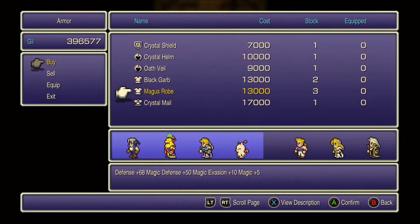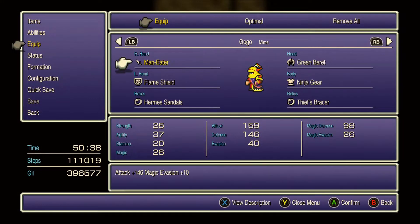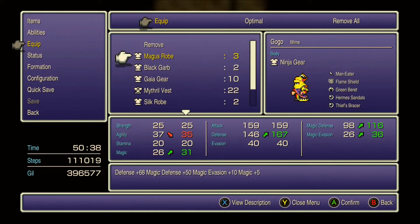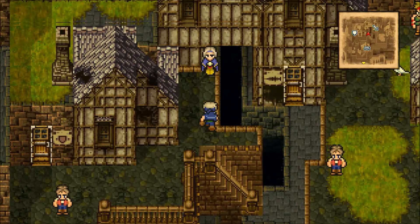I usually grab a couple of Magus Robes as well. That's a really good armor for Gogo, Strago, and Relm. Gives you a little bit of a magic evasion boost. The defense isn't that great, but it's a robe, so not a whole lot we can expect from a robe.